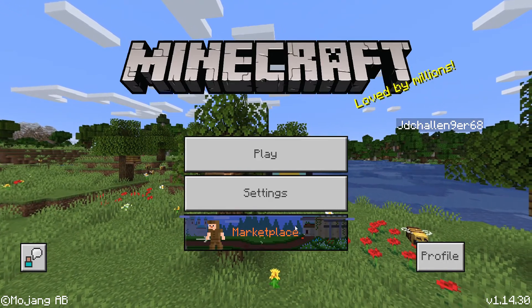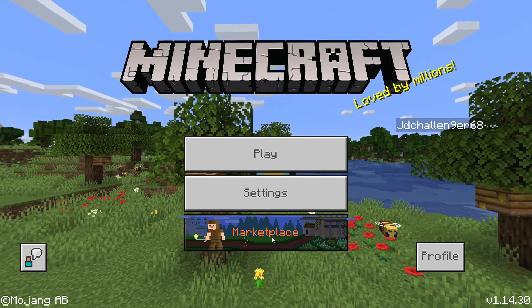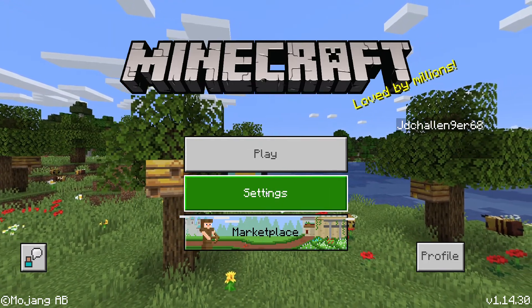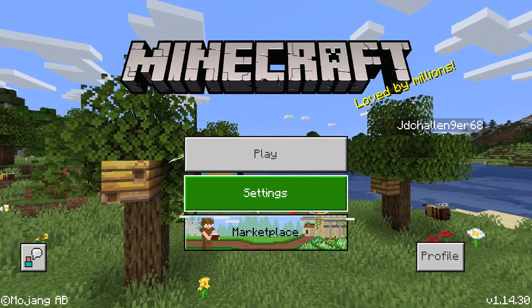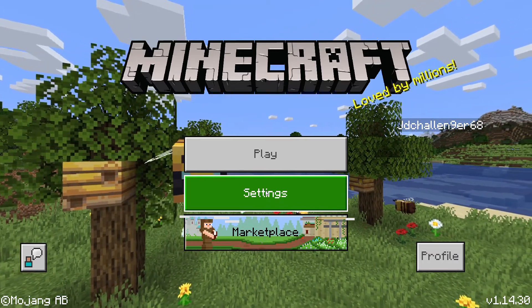We've got Marketplace, which is basically where everything's stored — where you can get all the maps and all the stuff like that. Next up is Settings, where you can change anything. There are loads of settings on there, so you can change loads of different settings and stuff like that.